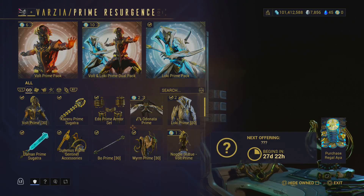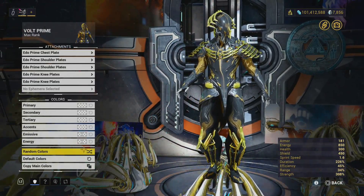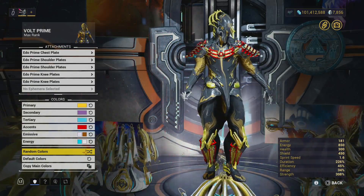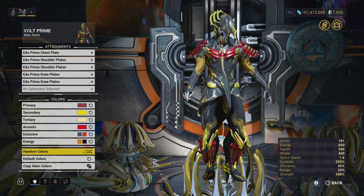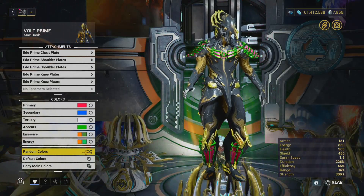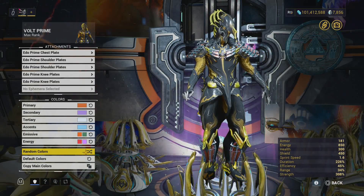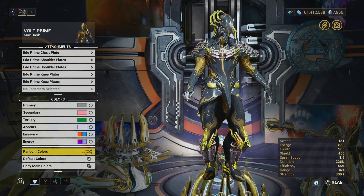The Ito Prime armor sets are back for another round in the Prime Resurgence, and these armor sets are a lot of people's favorites. Ito is actually not a bad armor set — I use it quite a bit and really love it. But Targe is probably my favorite overall. I feel like it's underrated, honestly, because Ito gets talked about non-stop. Targe should be getting the most attention — it is not bad but Targe is the finest thing I've seen in the game. These are not bad armor sets as well.